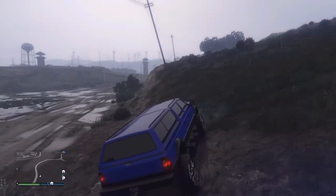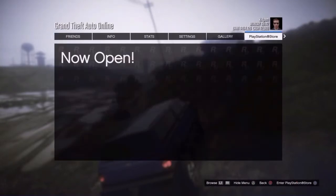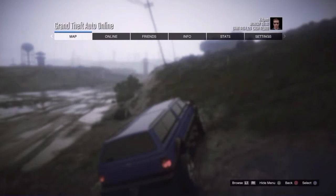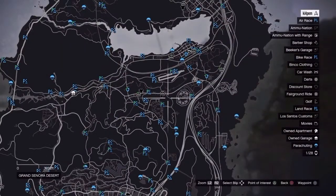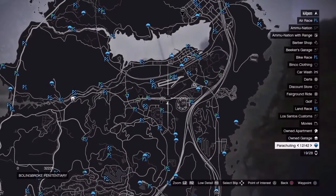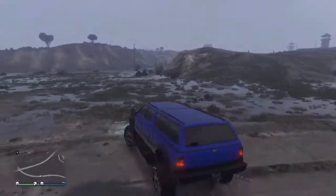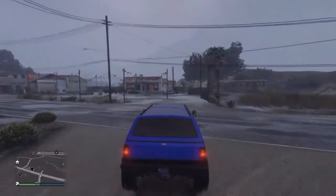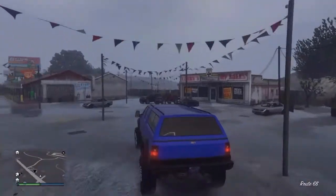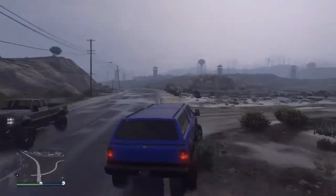You want to be over here in the Grand Sonora Desert, by the prison, right by that LS Customs shop — the one that Franklin buys when he's able to buy properties in story mode. Rain has no effect on the spawn, as it's raining right now. These will come in two different versions; the yellow one doesn't pay as much as the light blue one. Right now there's nothing there.